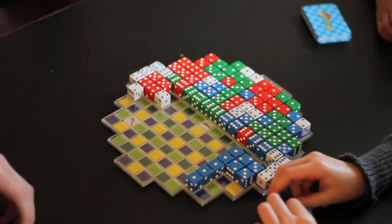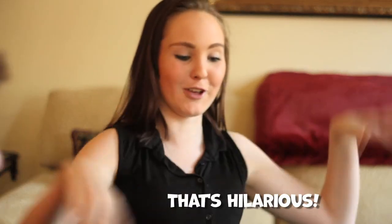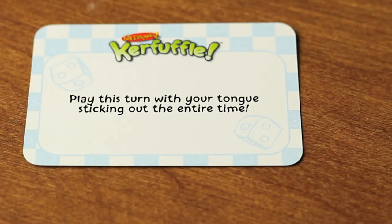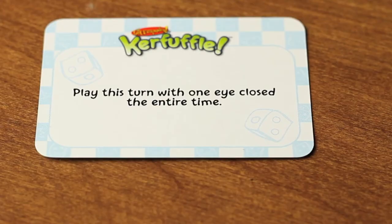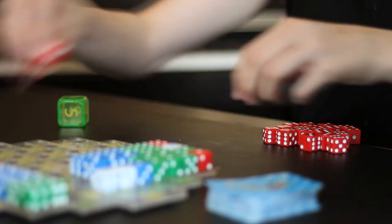Here's the catch: you draw a card on every turn and you have to do what the card says. The first player to place all 25 spot dice on the grid wins the game.